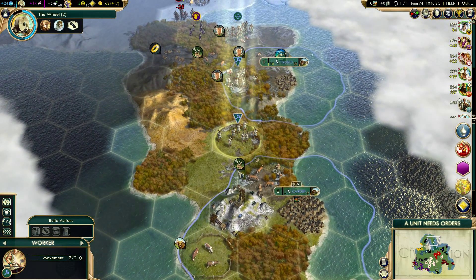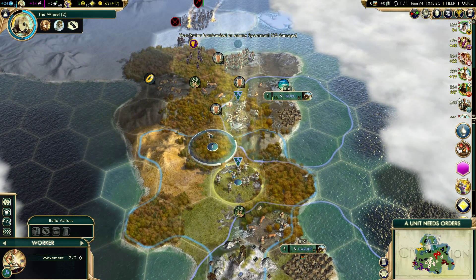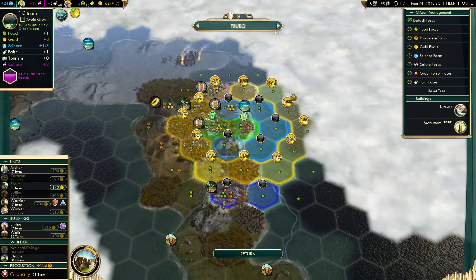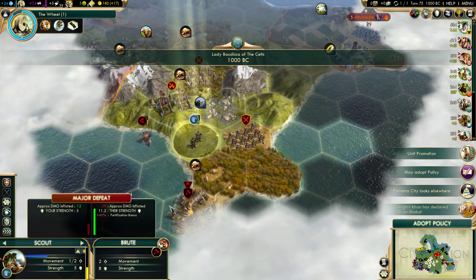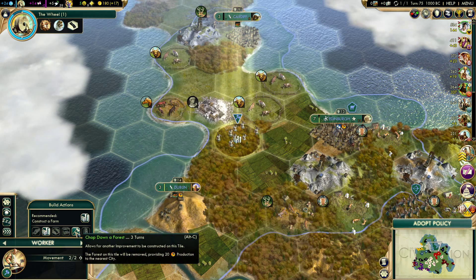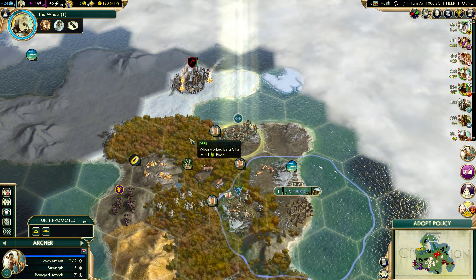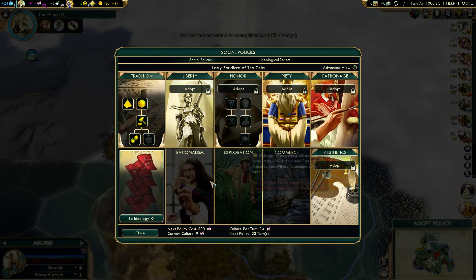Yeah, I'm gonna lose one faith when I do that. I don't need it yet - I have a mine here, I can get this one later. Let me go ahead and put a farm here. Caesar is getting in on the action, it looks like - that's good. Let me try to get to this deer. Oh they have a settler! I will chop here. Policy done - and this is for the quicker national college, perfect timing. Things are working out this game.